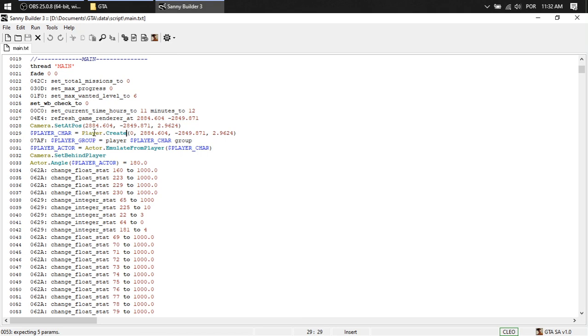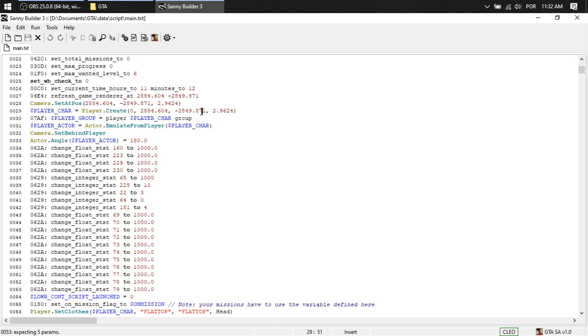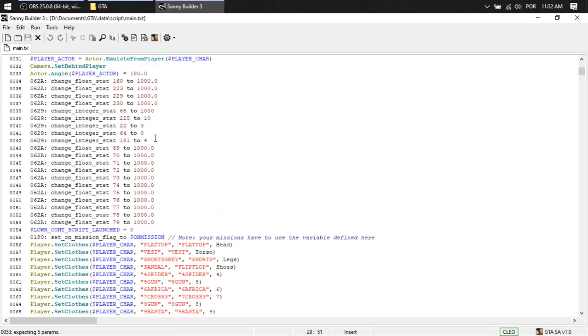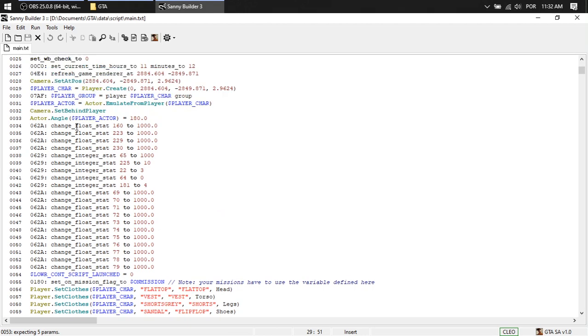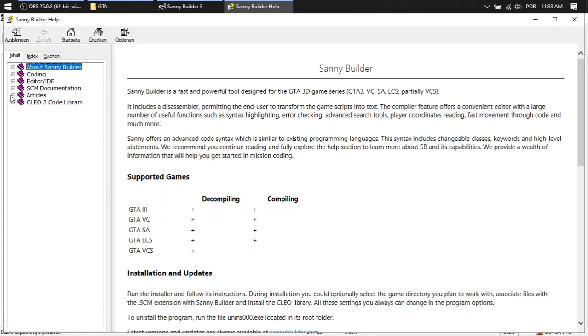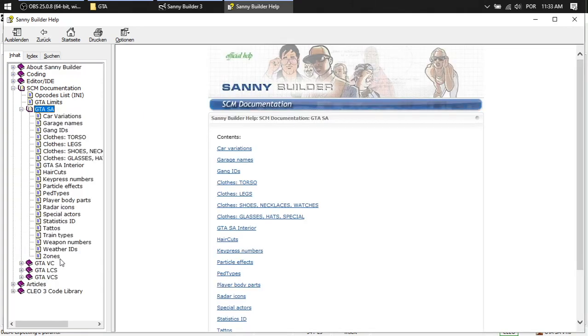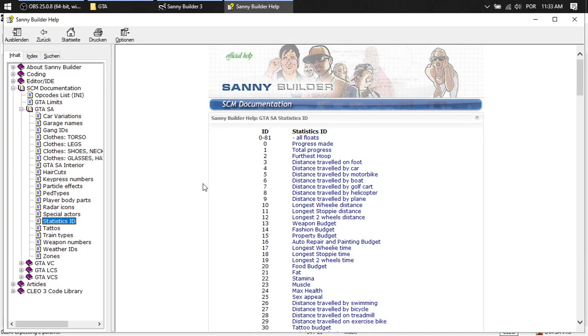You have to read it. So, change float status. Go to help, offline help, SCM documentation, DTSA — statics ID.